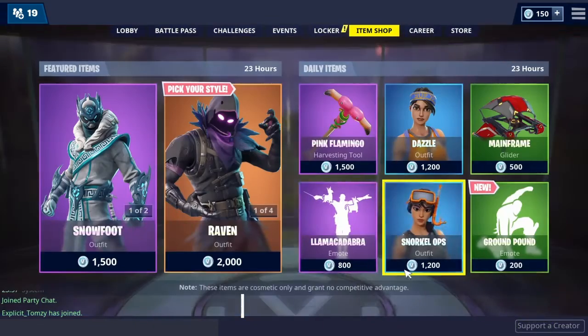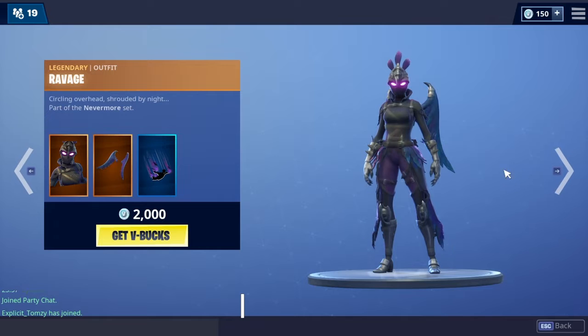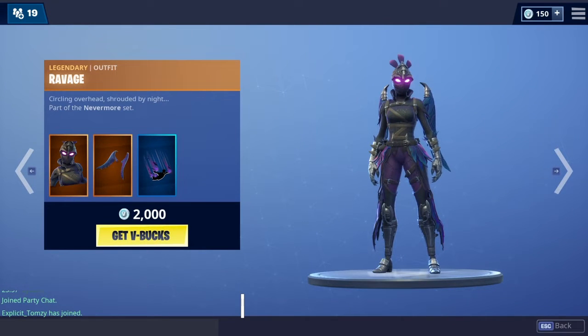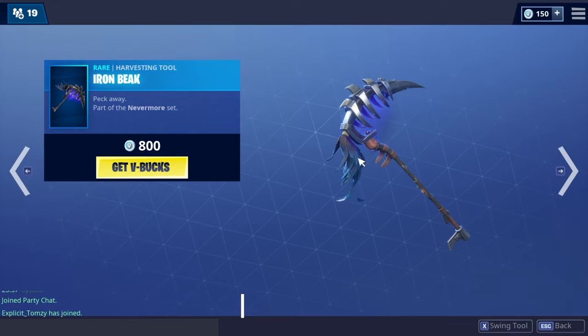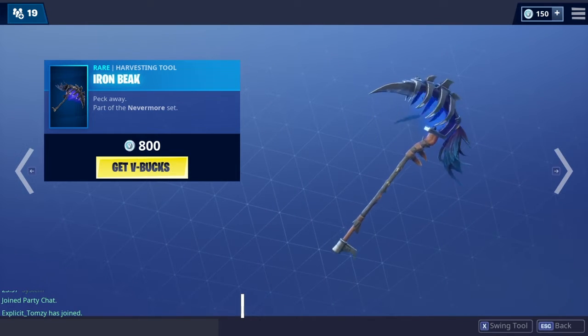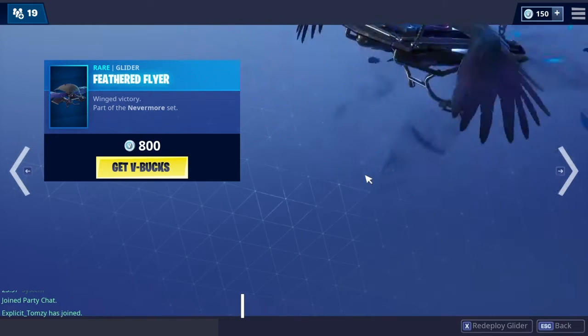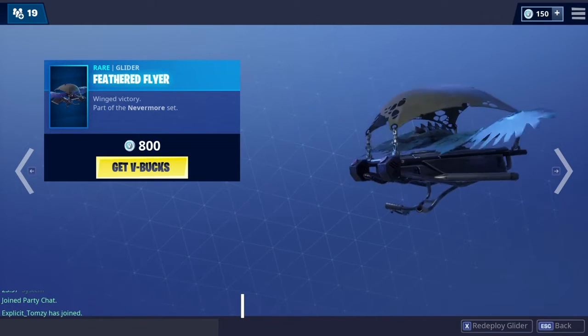As you can see guys, a lot of the stuff is snowy. We have the Ravage Bundle for 2,000. We have the Iron Beak. Raven's back. We have the Feathered Flyer back in the shop.